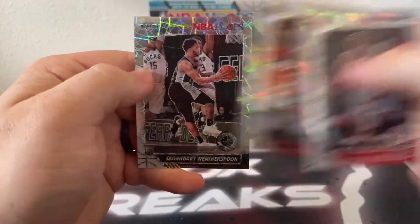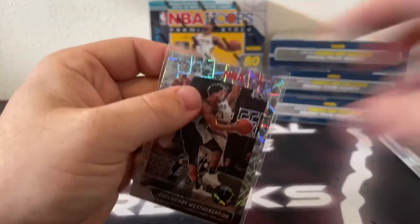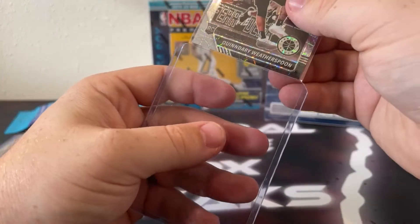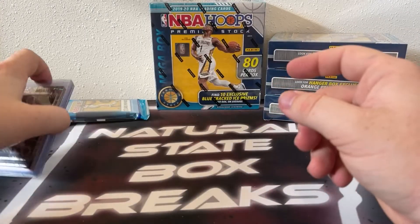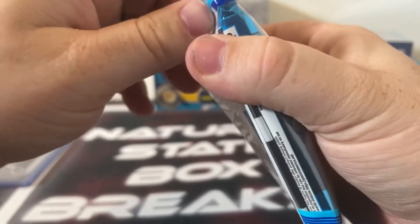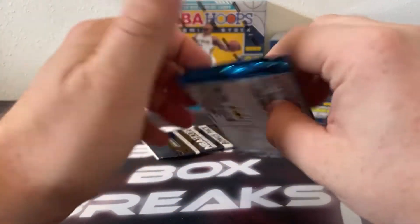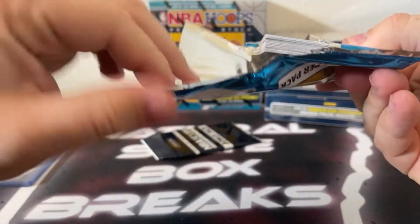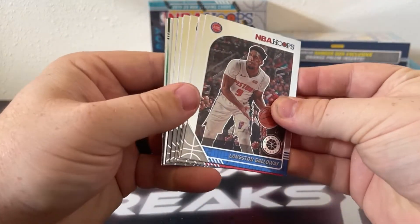Here's Chris Dunn, Fred VanVleet, and our rookie laser prism: Quinndary Weatherspoon for the San Antonio Spurs. Speaking of basketball, I got to watch my Razorbacks in action today — they're playing overseas, I think in Spain, for a couple of games. They put a whooping on someone today, but it's nice to see college basketball back for a little bit.